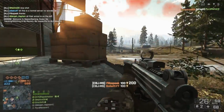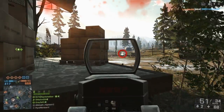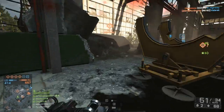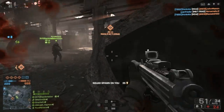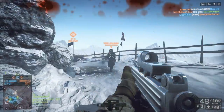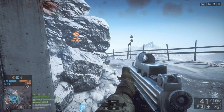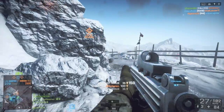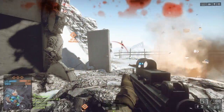The upside is that it has phenomenal hipfire accuracy — one of the best in the game. When you're running and gunning up close and personal, this weapon does very well and you don't even need to aim down sight. But even that doesn't make up for all of its other shortcomings, because even when you take advantage of its hipfire accuracy, your weapon still doesn't do more damage or have a faster RPM, so the other guy still has an advantage over you in almost every other category.